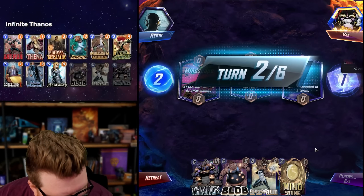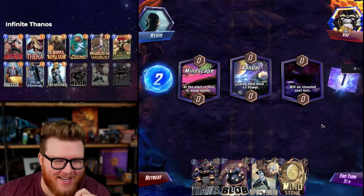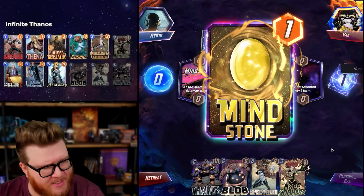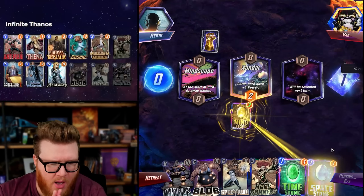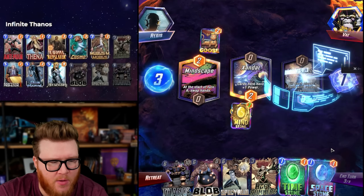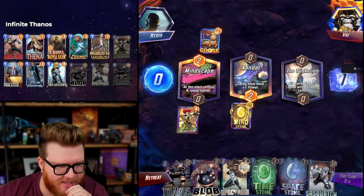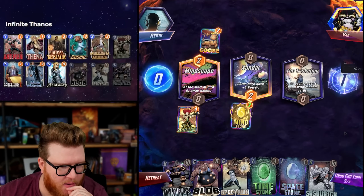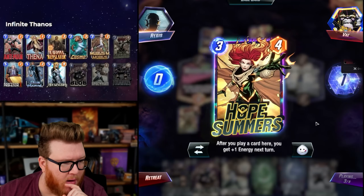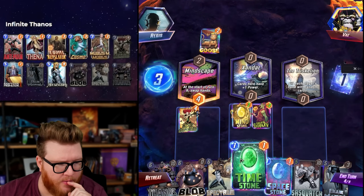Mind Stone makes life very good but Mindscape makes life very bad, so we need to hit Reality Stone off this Mind Stone. We'll play Hope left in order to set that Reality Stone up as well — come on Reality Stone. Goose — this might actually be another Thanos deck; I saw a Goose Thanos deck, it's so weird. I didn't see a single Thanos until I started recording a video for Thanos and now they're just everywhere. Time Stone, Space Stone — a third stone would be so sick, I could go crazy on Hope ramp and get Sasquatch really cheap.